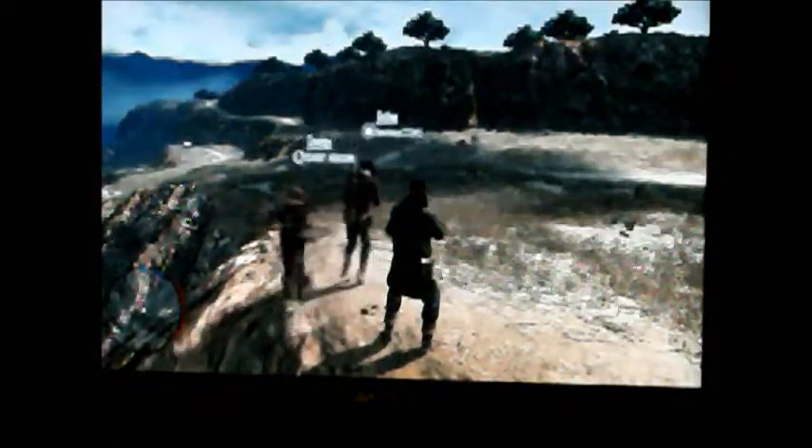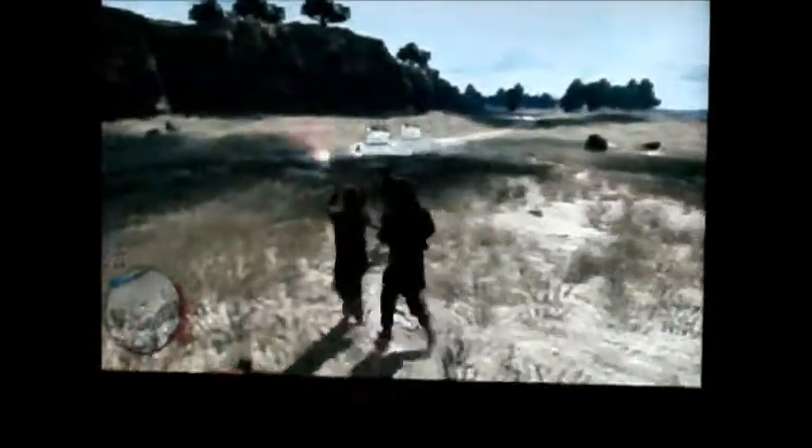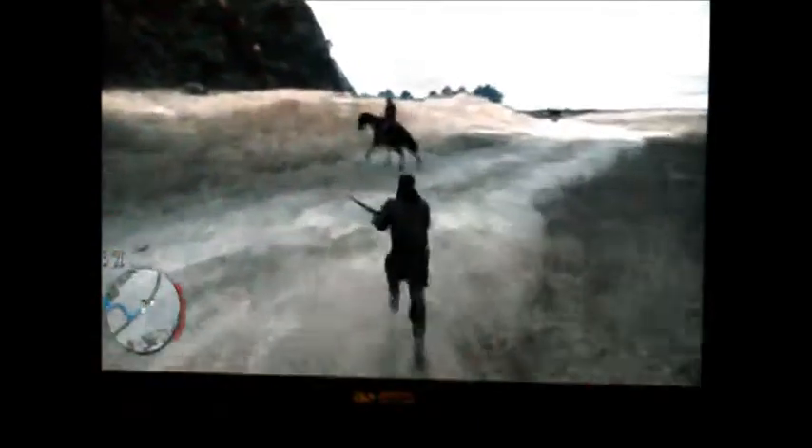Ok let's get this party started. We're going to explain the basics of Red Dead Redemption. You're a cowboy in Aurum Harms and you can just free roam about. We're in a private match now so there's no online enemies.